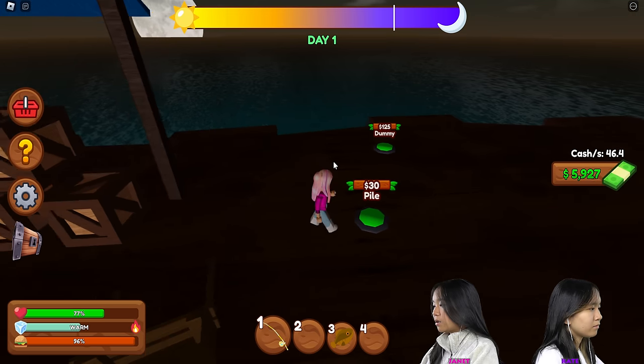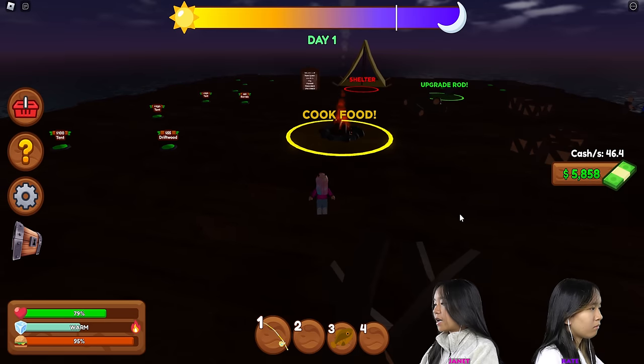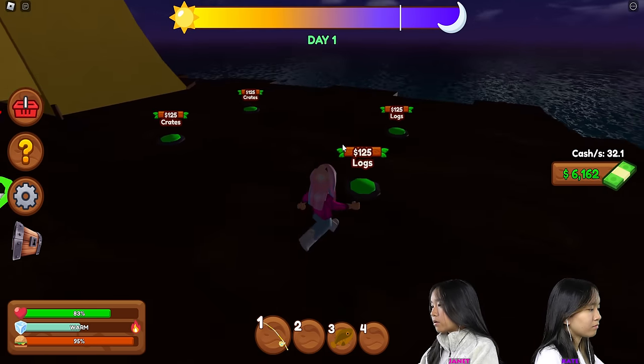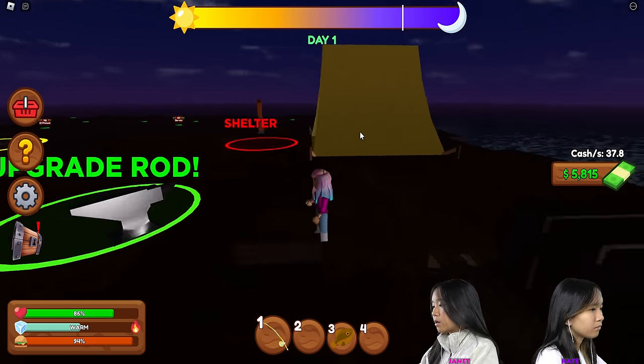Wheelbarrow. Fisher hut. Pile. And dummy. Let's just buy everything on this side. Tomorrow, the next day, we could buy everything else on the other side. Maybe. Logs, logs — increase, increase. And I think when it reaches night, we can go to bed.